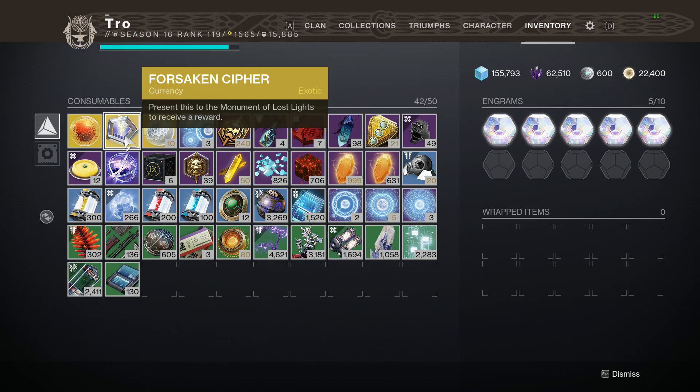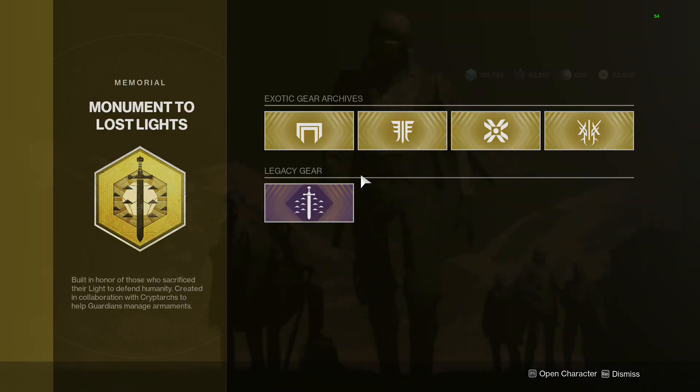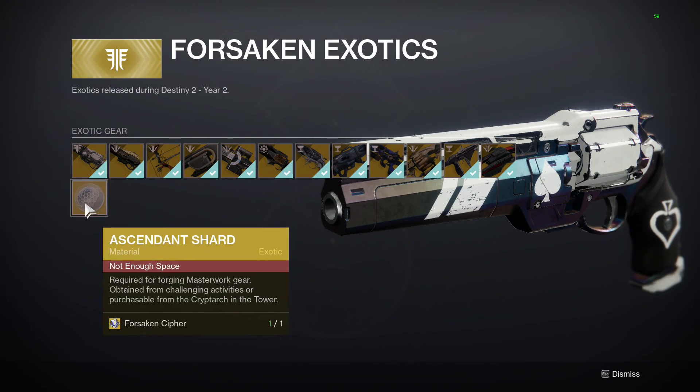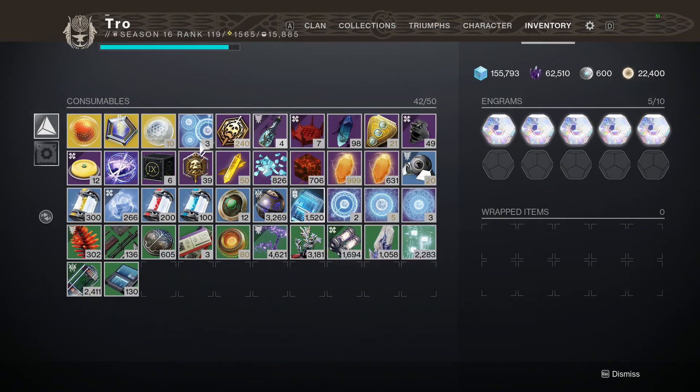With this you have nothing to spend, and you can exchange it for a certain shard. It costs 1 Forsaken Cipher for 1 Exotic Shard. You get 3 Forsaken Ciphers, so you're going to get 3 Exotic Shards, which is very expensive if you buy them from Banshee.